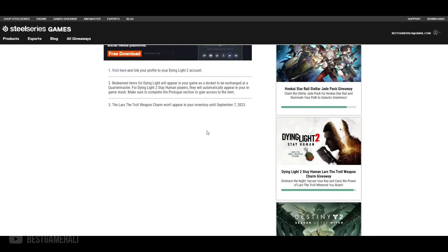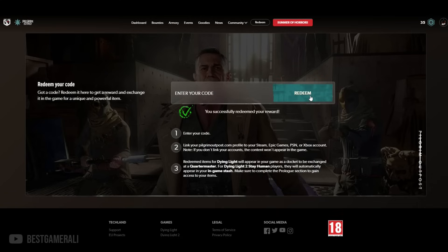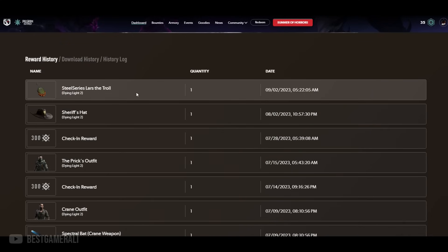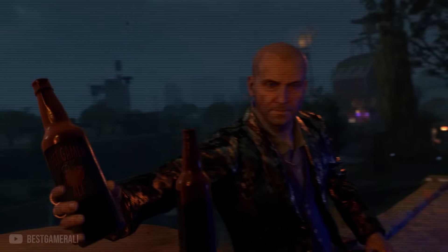Once you have the docket code, redeem it at pilgrimoutpost.com, then go into the game, open the docket, and enjoy your weapon charm. Remember, these docket codes are limited — it's first come, first served. Be quick, pause this video and redeem it right now, then come back for the next news which is regarding some major outfits and weapon bundles.